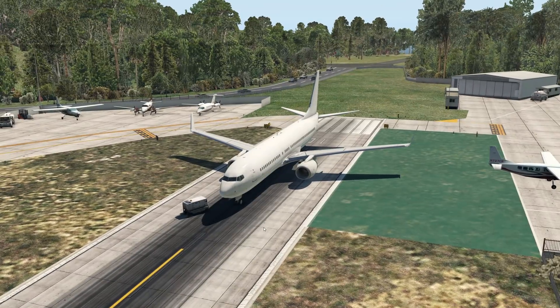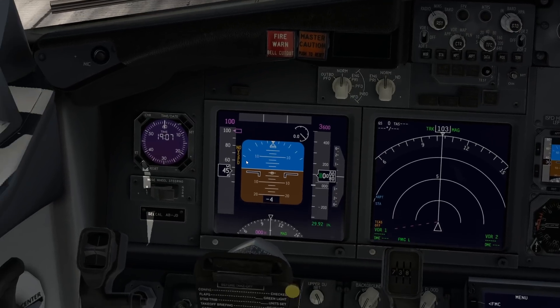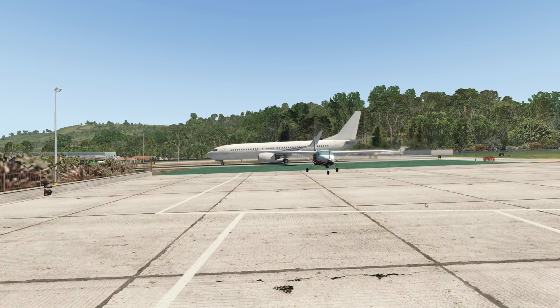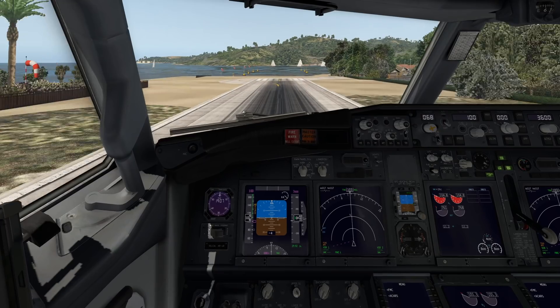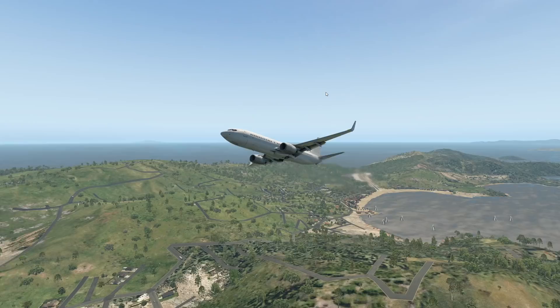Here we have the old 737 — the Zibo version. If you don't have the Zibo version, you should totally get it — it's worth it and it's free. The screens are obviously not as thick. Let's take off and see if it works. What I can immediately tell is that the engines are actually louder. Yep, that still worked — nice!